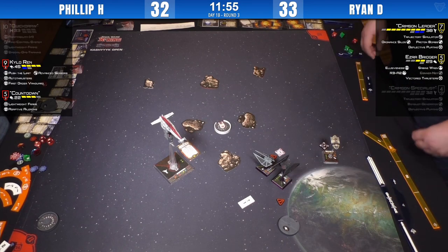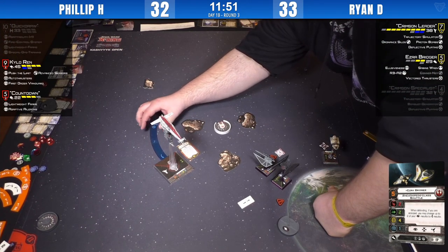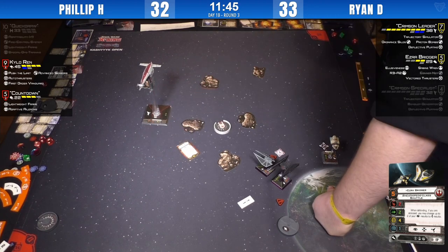Crimson Leader comes around — he's running, not even dropping bombs anymore. With barely ten minutes left, running for time makes sense. Philip could gamble here, however.